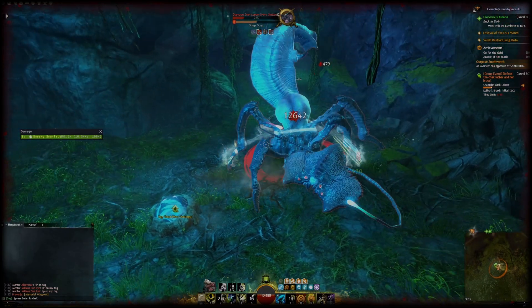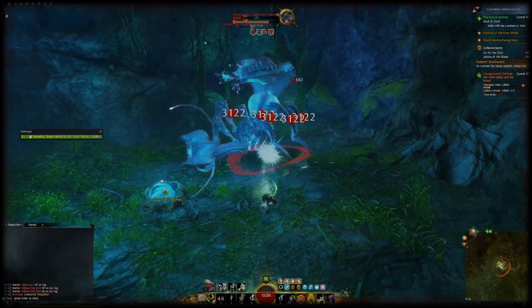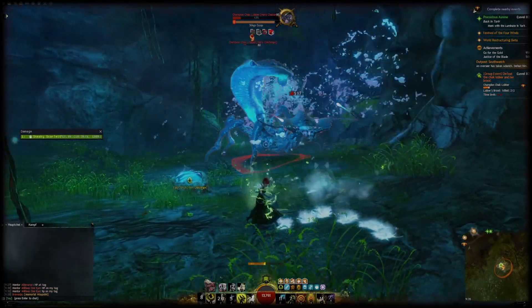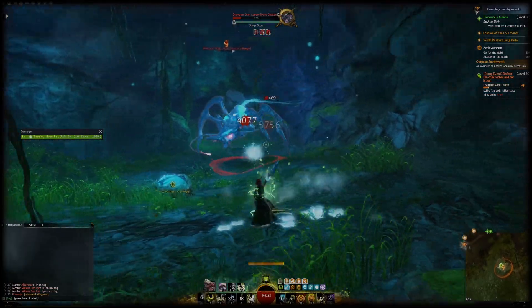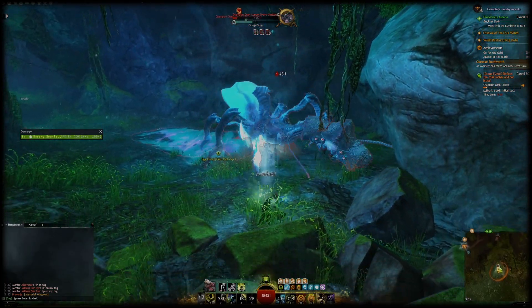Let's move on to the weapon skills. The weapon skills of this build are really simple because we'll only use dual axes. Ever since the recent buffs, dual axes are a great all-rounder weapon kit for rangers in general, because it has strong power coefficients and aside from axe 5, all skills have a range of at least 900.